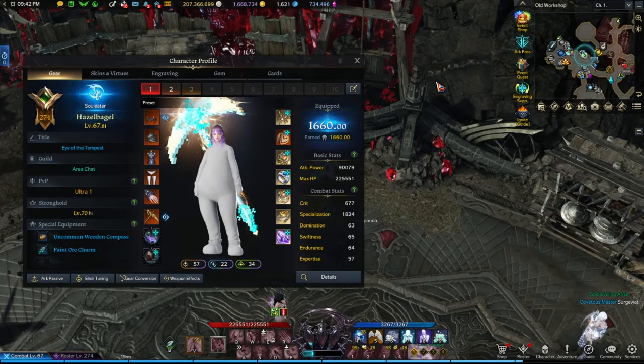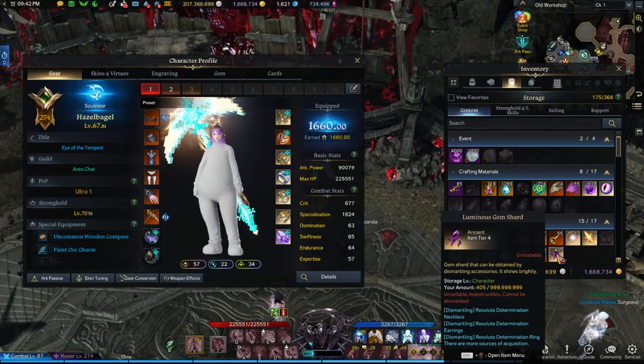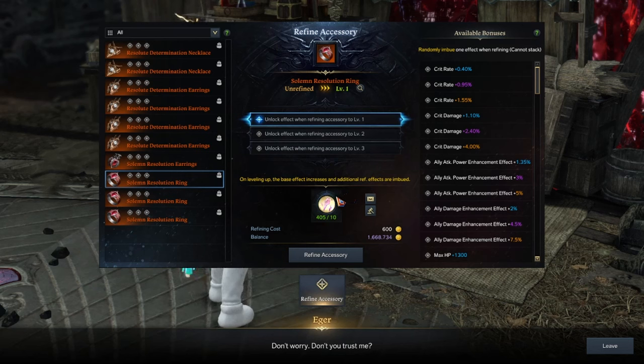Closing thoughts: the luminous gem shards you get are incredibly valuable. Do not waste them cutting multiple relic accessories — do not start cutting every single piece. That is a massive waste. You want to save these. Even if you get something good, people are going to move on eventually to ancient. If you happen to cut it and got a good one and find a buyer who's FOMOing, congratulations. But maybe not — then you just wasted all of your shards trying to get the perfect relic accessory. We're all going to move to ancient at one point. Please save these gem shards for ancient gear. That's the whole point — you want to cut ancient gear.